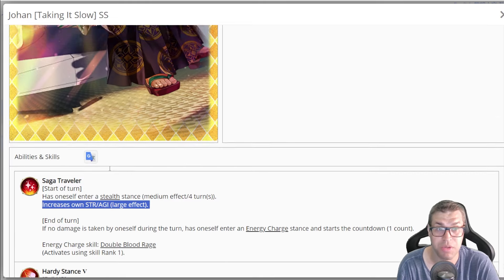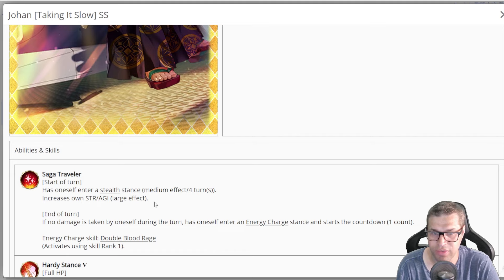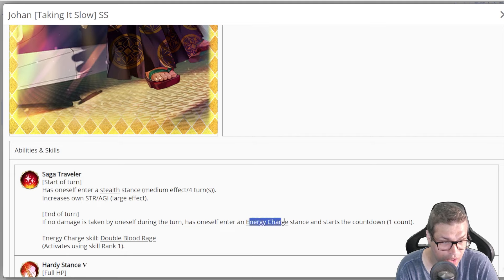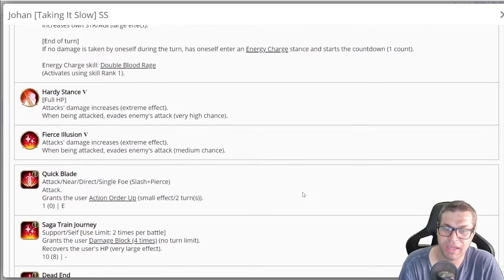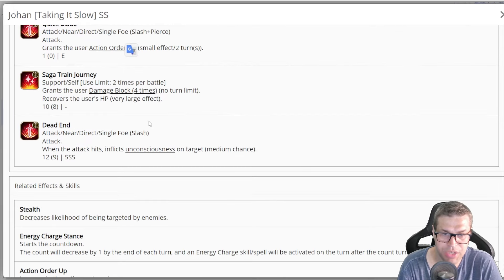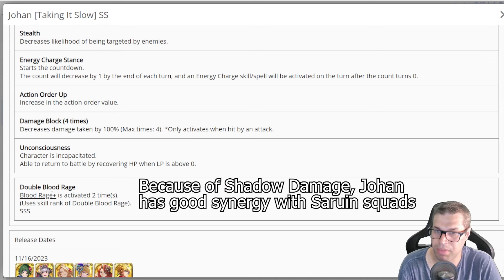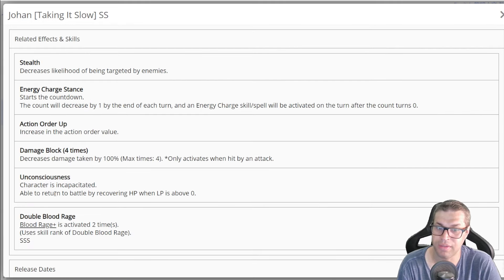By the end of a turn, if he did not take any damage, he enters an energy charge stance with only one count — meaning by the end of that same turn it will be charged. So on turn 2, Johan can already attack with Double Blood Rage. Double Blood Rage is just 2 times Blood Rage Plus — an attack with triple S power, slash, and shadow that can debuff the endurance of the enemy. That is a strong attack. But you are attached to not taking damage. Two triple S power attacks is actually pretty strong. Passive 2: when he's on full HP, he increases damage potential by 30%, plus another 30% at all times. And when he is attacking, he has a 50% chance to evade, and if he didn't evade that, he has a 25% chance to try again. So he does have good chances to evade, and he wants to not take damage in order to charge.